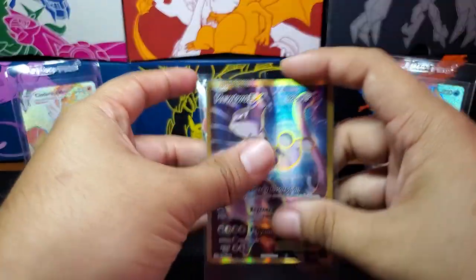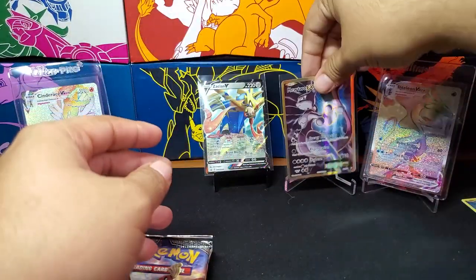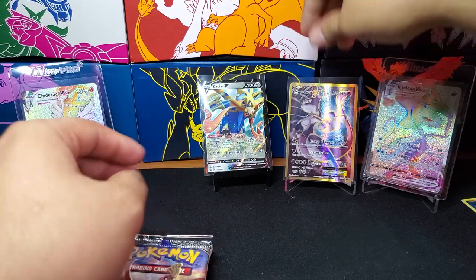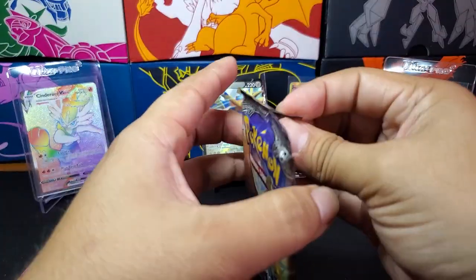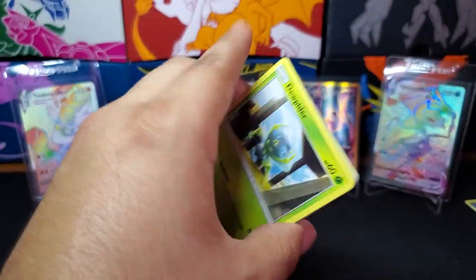Gotta thank the Lucky Egg for that. I'll put you there on the stand. Alright — Burning Shadows. Can we pull the Rainbow Rare Charizard? That is the question. Rainbow Rare Zard.